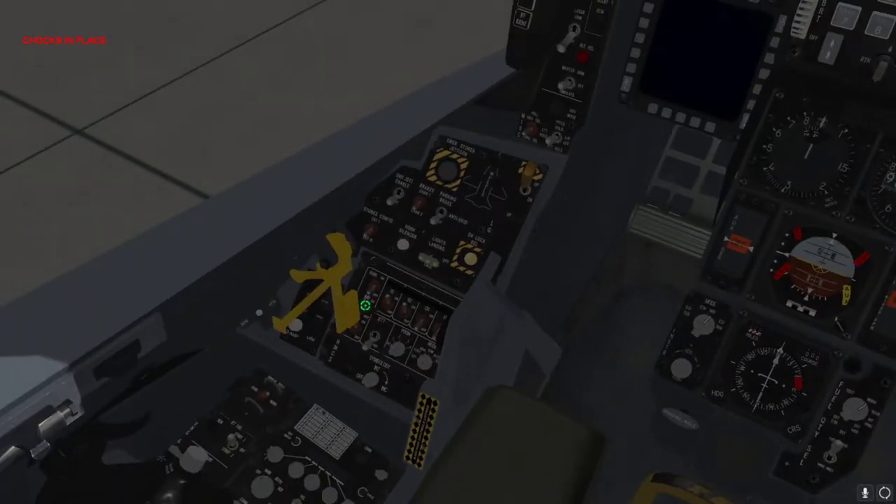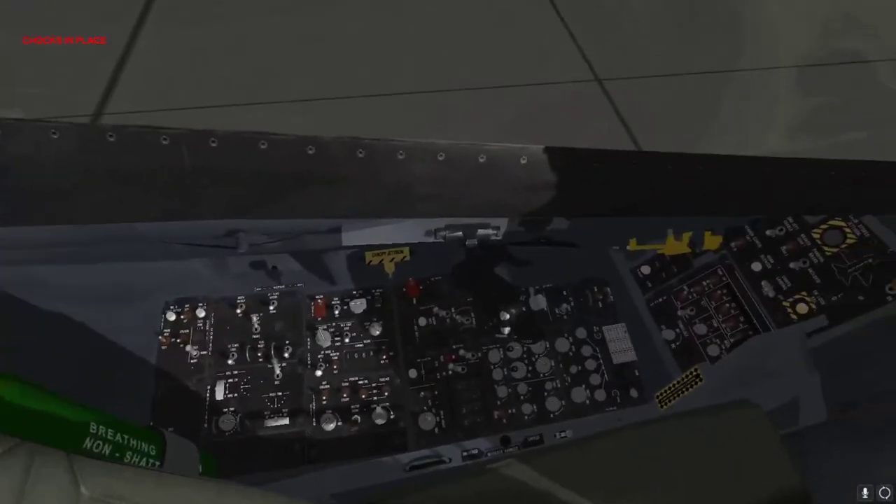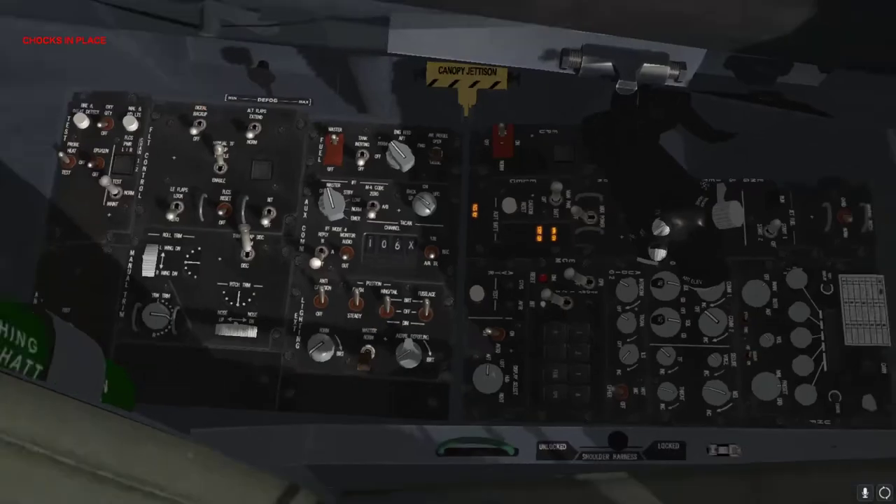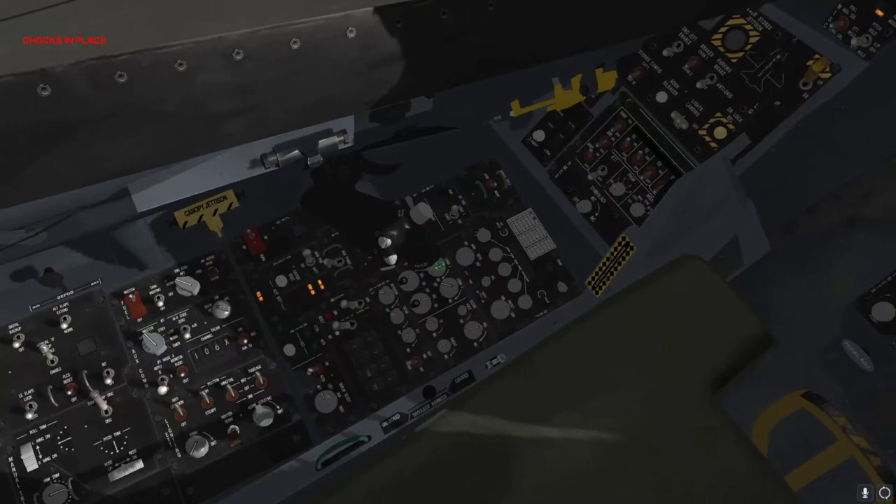First thing you want to do is close the canopy — canopy is closing, nice. Second thing, you want to get your main battery started. You want to set your fuel to norm, fuselage and wingtips. Brightness is not showing yet. We're going to set comm modes to both.